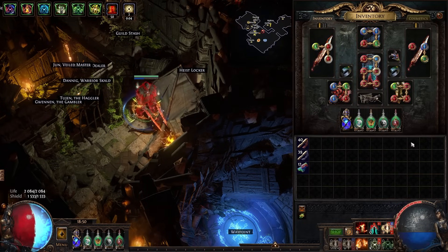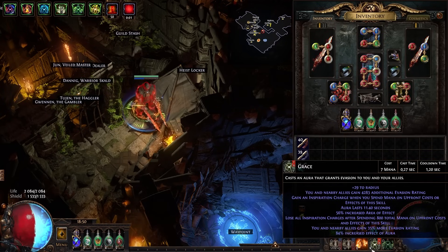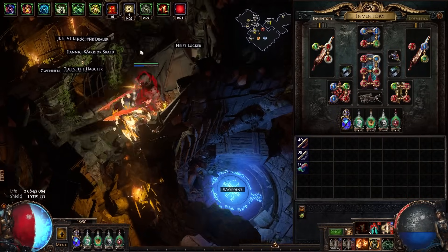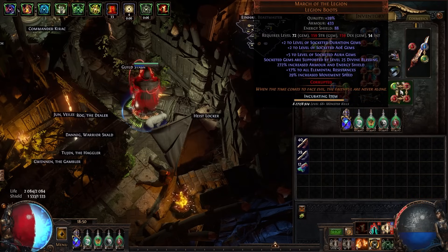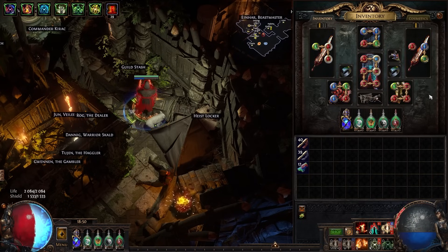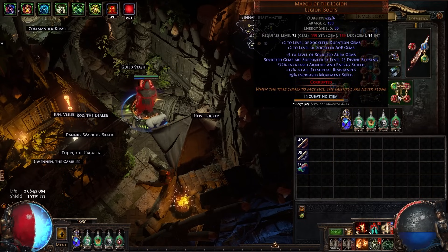We're running March of the Legion for our boots — an interesting pair that gives socketed gems the support of level 25 Divine Blessing, which makes your auras into a temporary buff you press every 11 seconds without reserving mana. The reason we put Grace in here is that March of the Legion has a stat saying plus five to socketed aura gems, and you can get it corrupted for plus two or plus four to socketed gems as well. Since Grace gives us so much armor on its own, we want to scale its gem level as high as possible — that's why armor stackers use March of the Legion, paired with Inspiration support to make it a bit cheaper.